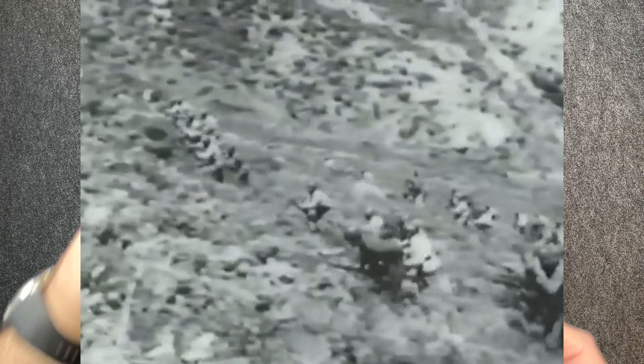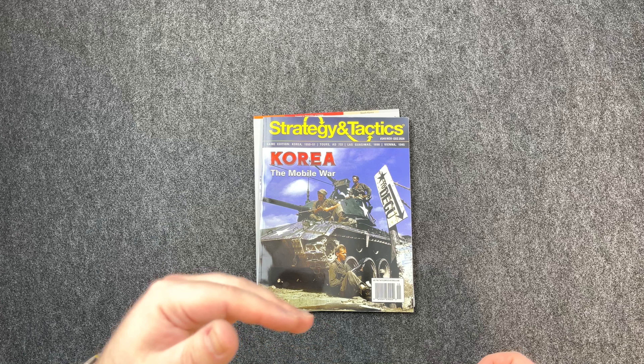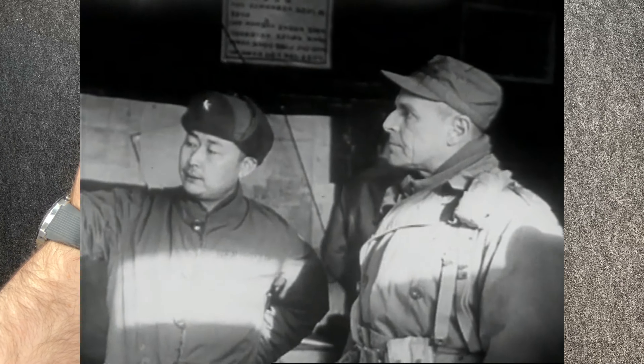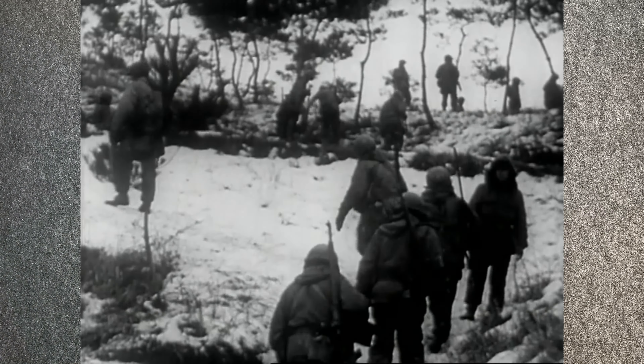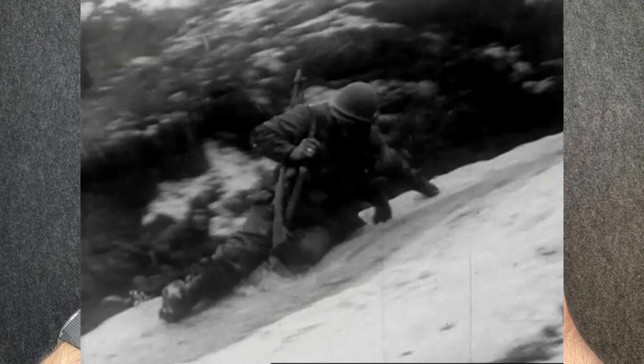Korea: The Mobile War focuses on the first year of the war, right when it was actually mobile — not static, not trench-style. It was back and forth: North Korea pushing South Korea to the brink, then UN Command — predominantly the United States but also other nations — pushing back North Korea all the way up to the Yalu River, then Chinese intervention pushing back to the 38th parallel, and then the war becoming a stalemate. This focuses on that first year of back and forth.